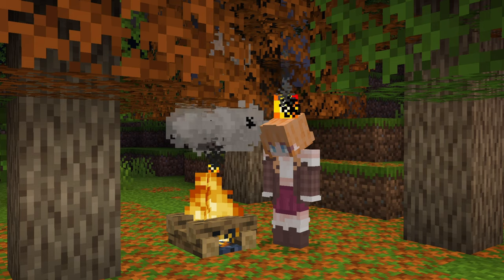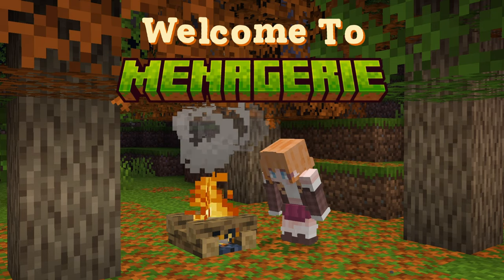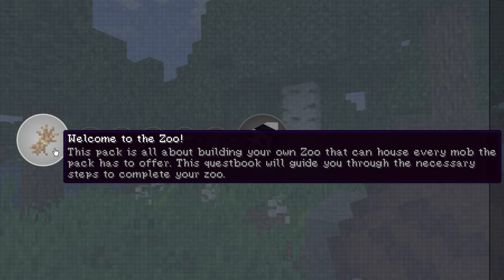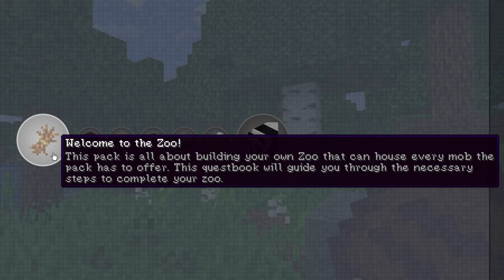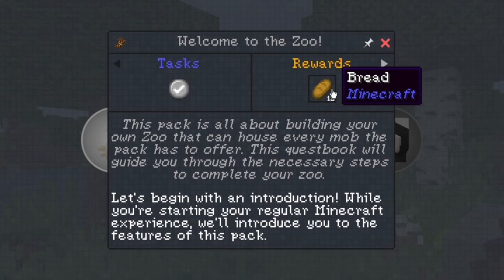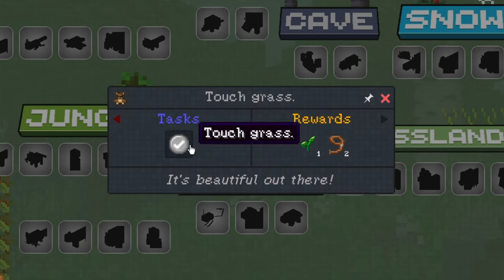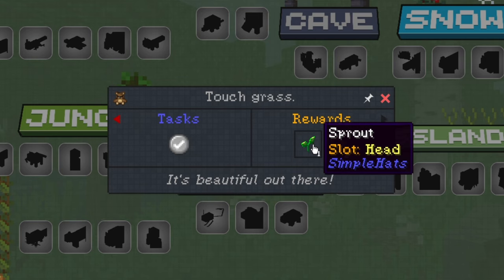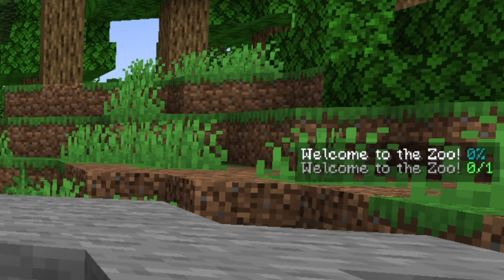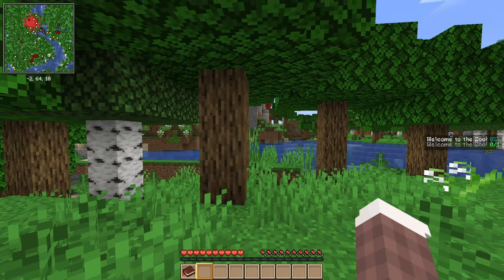Welcome to the zoo! This pack is all about building your very own zoo that can house every mob the pack has to offer. The quest book will guide you through the necessary steps to complete your zoo. While you're starting your regular Minecraft experience, it'll introduce you to the features of this pack and we get rewards. Once we touch grass, we get a sprout that can go on your head and a lead — you can also pin it. Welcome to the zoo, zero percent, and it's pinned!